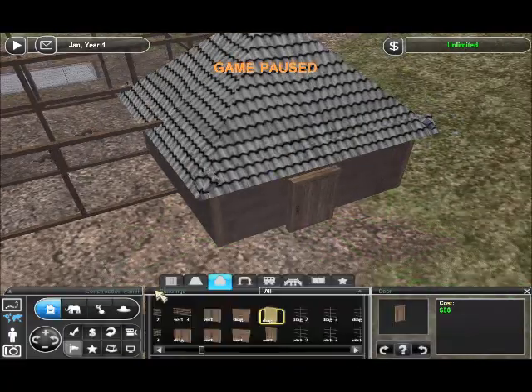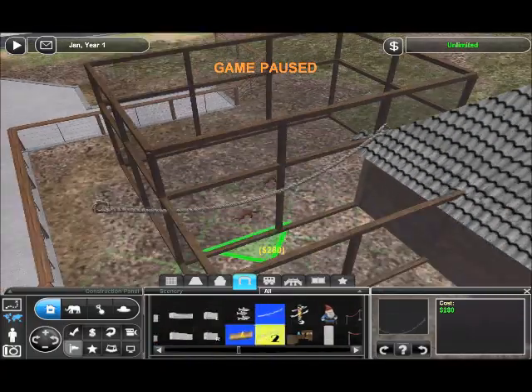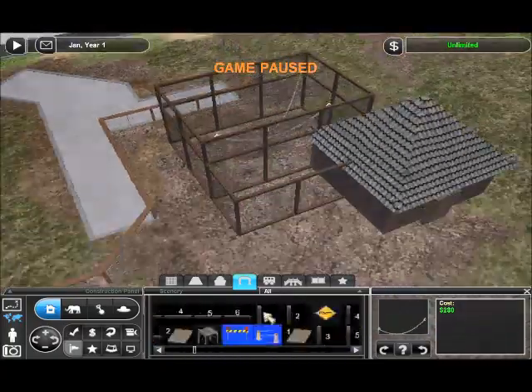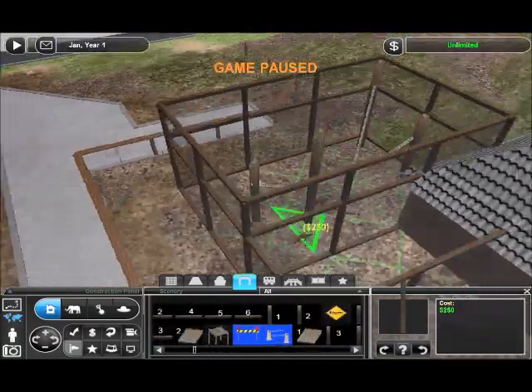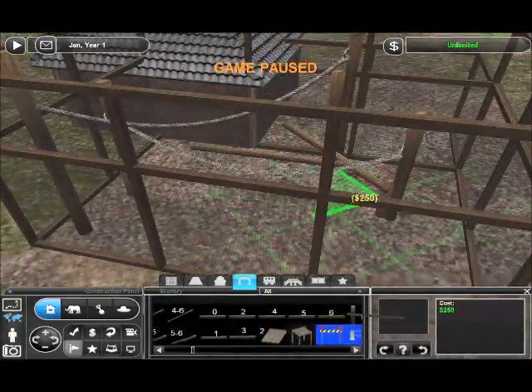I don't know what I'm doing. I built an aviary thing because that's what the two exhibits I looked at had. I made a building by it because I think it needed a building.